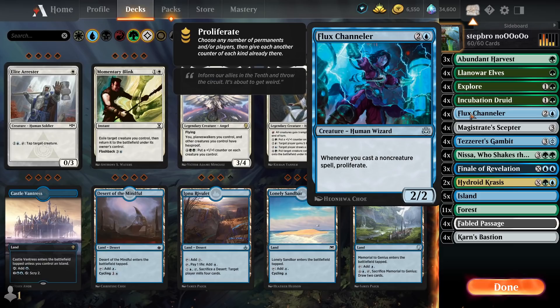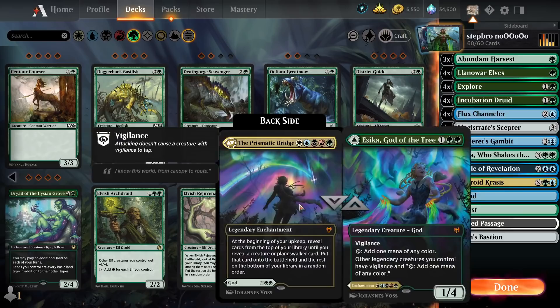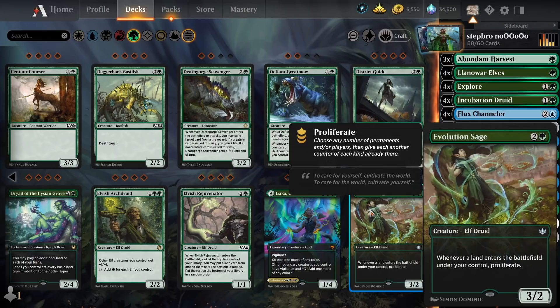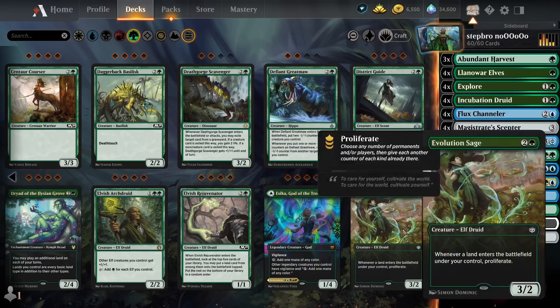Flux Channeler is honestly a card no one ever uses, and it's a card I always wanted to use but never quite did. There's also the Flux Channeler green counterpart which is an elf, which makes it kind of questionable. Evolutionary Sage proliferates every time a land hits the battlefield. You can technically run them but if you do choose to run them, I would say only run two of them at maximum.